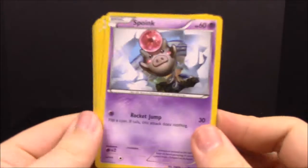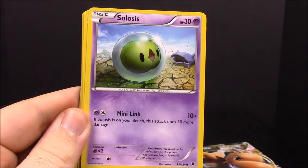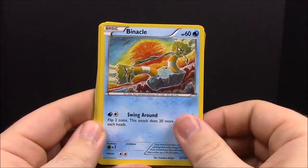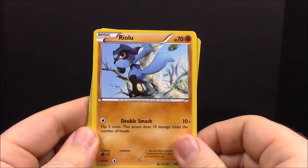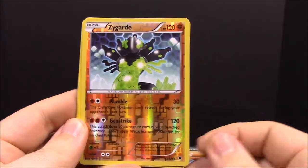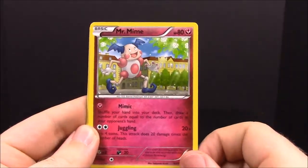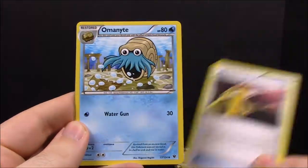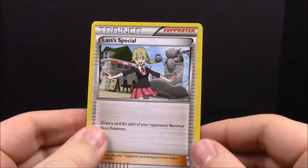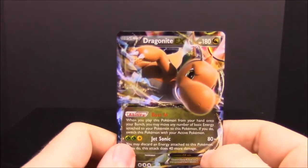Our last one is Fates Collide. So far we haven't really gotten anything good out of this set. First up we have a Spoink, Celebi something like that, Venipede, Riolu, Munchlax, Zygarde — which is cool, that's a legendary that I need — Mr. Mime, a Devolution Spray, an Omanyte — wow, I haven't seen an Omanyte in forever — and a last special card.